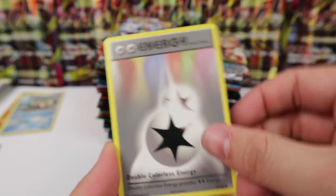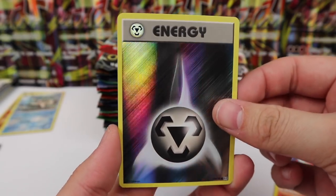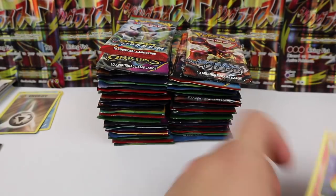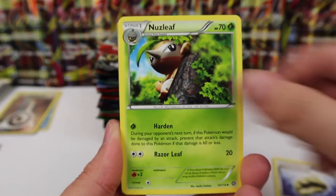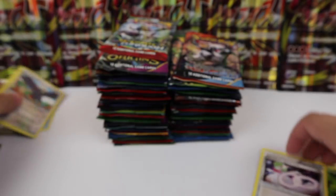We have Double Colorless, a Super Potion, Torchic, a Metal holographic energy, and a Gyarados holo — very, very nice. Steam Siege next — let's see if we can get a Sycamore; it's been a while since I've gotten one. We pull Nuzleaf, a Gardevoir Spirit Link, Bravery, and a Talonflame — not bad.